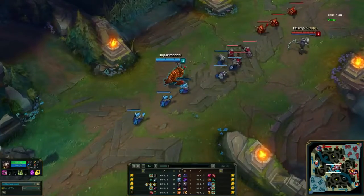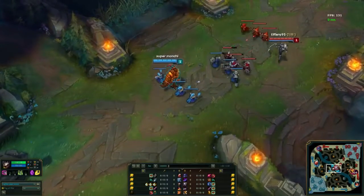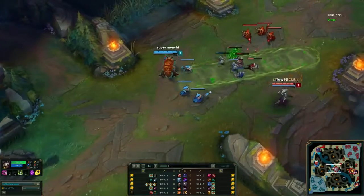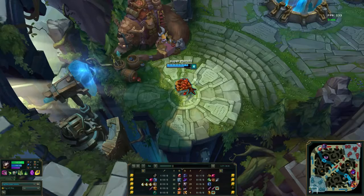So he's going to be up against Diana in the mid lane, and he started with three mana regeneration fairy charms and no pots. Well, he managed to get to level 6 unscathed.